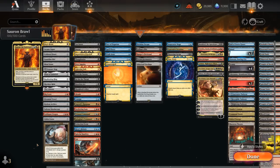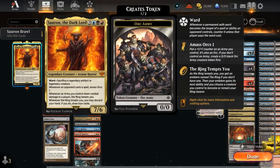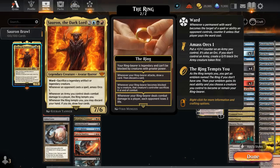We've got a ton of artifacts that help us accelerate our mana — that's one way to put Sauron in play before the opponent is prepared to deal with it. They may not have any legendary creatures yet to sacrifice to the ability, so that's definitely one way to get a quick win with Sauron. As the opponent starts casting spells with Sauron in play we get to amass our army, and then we can use that army to potentially refresh our hand, especially if we can tempt the ring once — then the army becoming a ring bearer makes it easier to attack past any blockers.